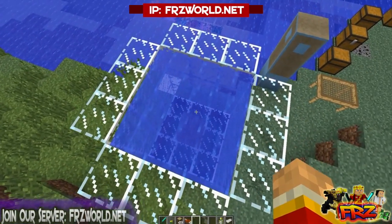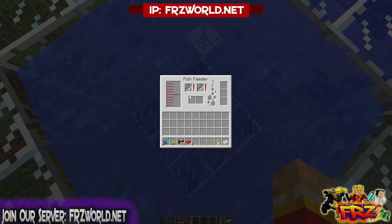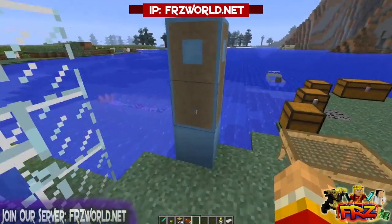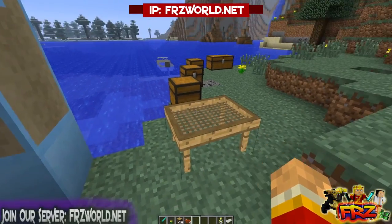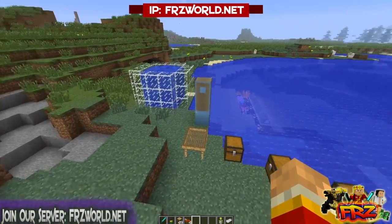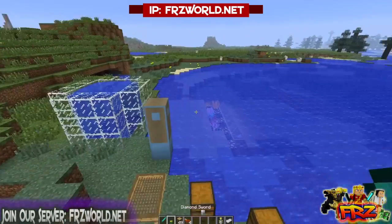If you make a little breeding pen that's 3x3 and put a feeder inside, you can actually put two different types of fish in there with a specific type of bait and make them reproduce. Then you get eggs, and you can put them inside of an incubator — so you can actually start your own little fish farm, which is pretty cool and ingenious.